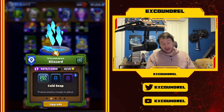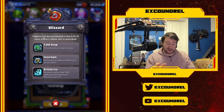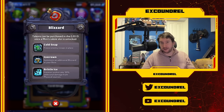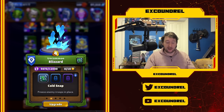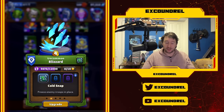The next one is a spell talent - Blizzard. Blizzard has three talents: an additional Blizzard at your base, enemies take 30% extra physical damage in the Blizzard, and the most important one - Cold Snap, which freezes enemy troops in place. Ice Crown has its place versus certain decks; Brittle Ice is very situational and requires running a physical deck primarily.